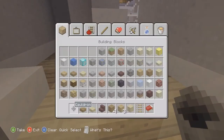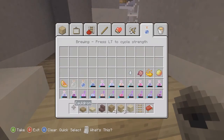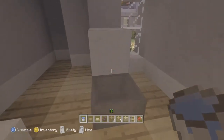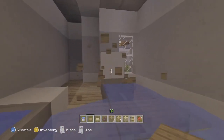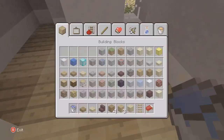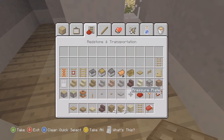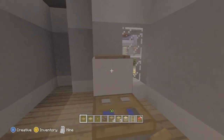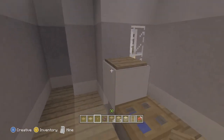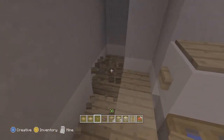Fill the cauldron with water, then put a trapdoor on top, a pressure plate on top of the regular block, and a button on the side. That gives you your toilet. Then on the side we'll add some shelving — I'll change this to chests later for actual storage that also looks like storage.